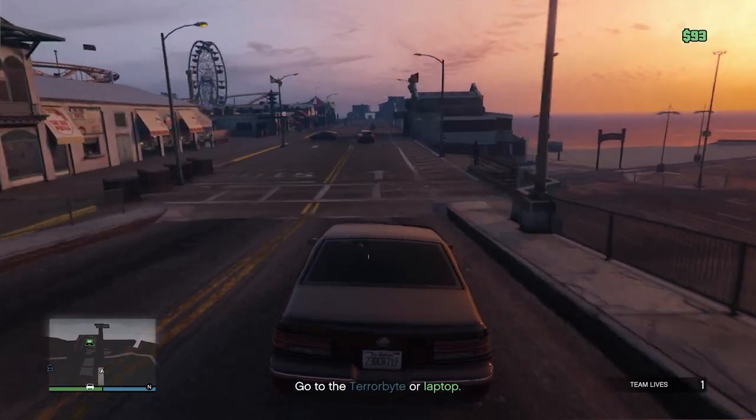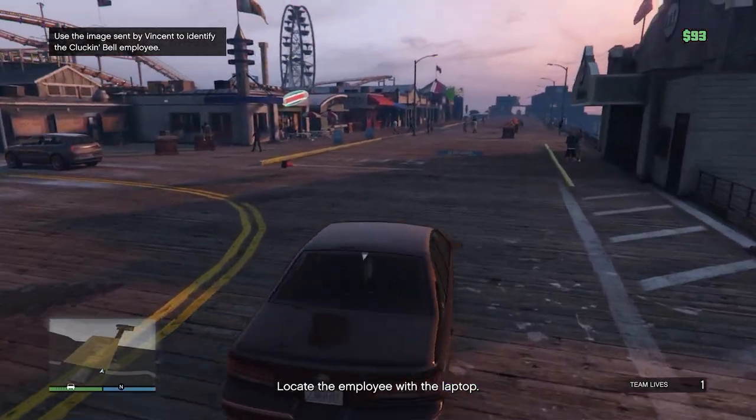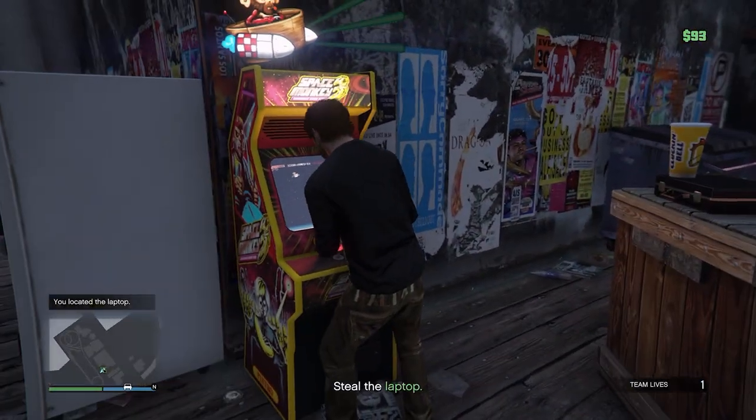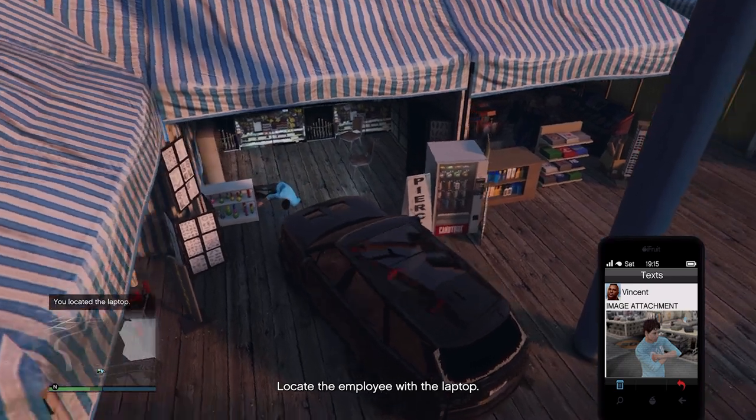For Breaking and Entering, you're going to be looking for the laptop, the hacking device, and getting the train. The laptop guy is furthest away, so I'd always recommend going to him first. He changes in both appearance and location, so you're going to need to check down all the alleyways, the games machines, and huts along the side.